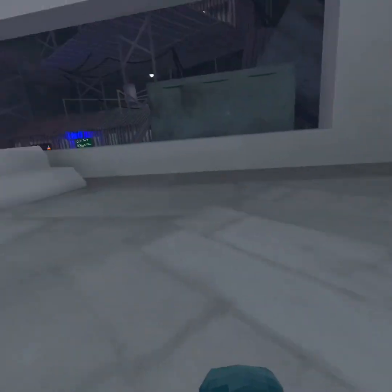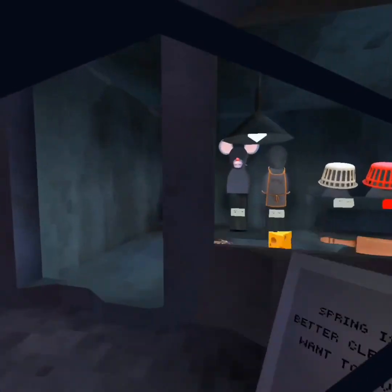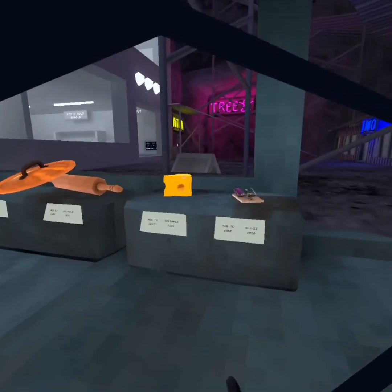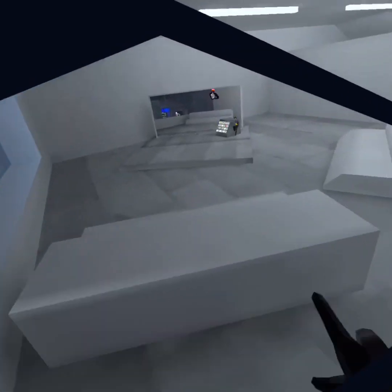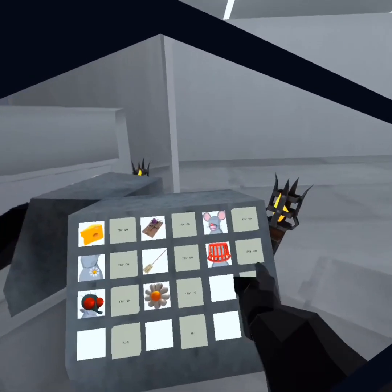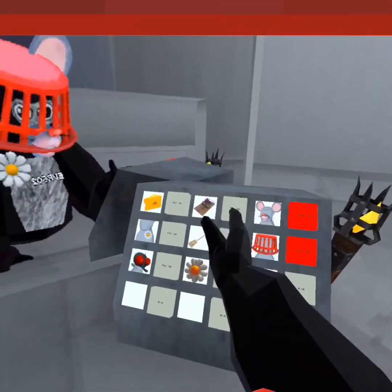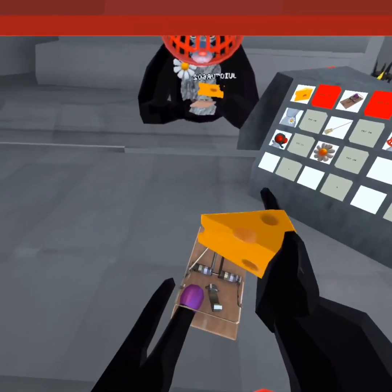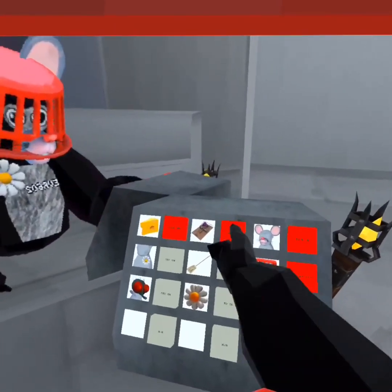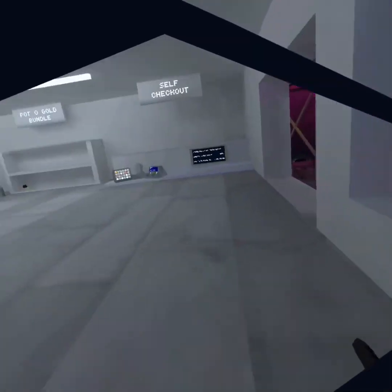If you want to make it look like you're a mouse with a good mouse fit and you got caught in the basement, you can put this on along with these items so it makes it look like you're trapped.